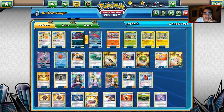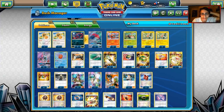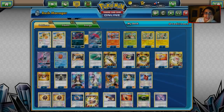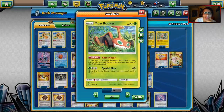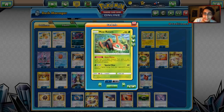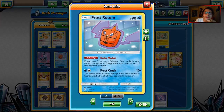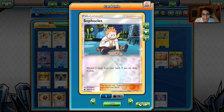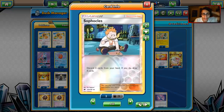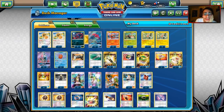I go with one Cynthia and one N as a split — I might run two Ns since you're going to be losing in prizes. Three Guzmas, since with all these different types you can Guzma stuff up and knock them out. Four Sycamores and two Sophocles — I'm just going to call him Soph-O. We also have two copies of DCE.